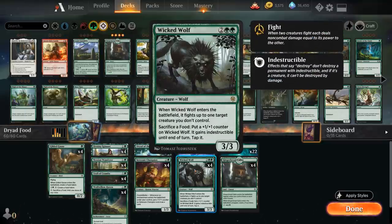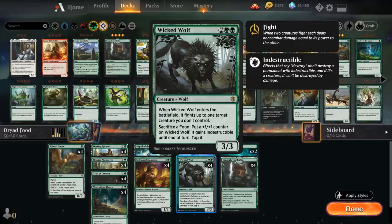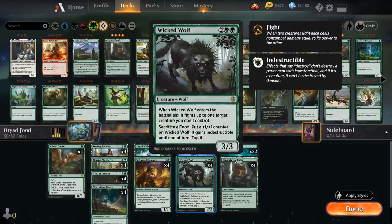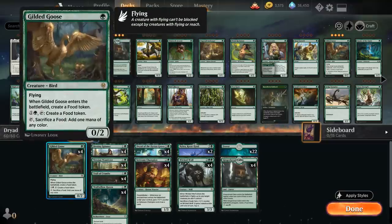Besides Goose and Trail of Crumbs, we have the full playset of Wicked Wolf — the main removal spell in the deck. Four mana for a 3/3 creature that when it enters the battlefield fights up to one target creature we don't control. In response to the fight we can sacrifice food tokens to put a +1/+1 counter on the Wolf for each one, and it gains indestructible until end of turn. The Wolf pairs nicely with Trail of Crumbs since it gives us a free way to sacrifice food tokens and then pay one mana per Trail of Crumbs to find more action.